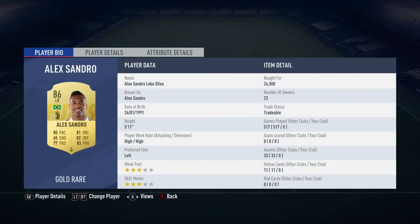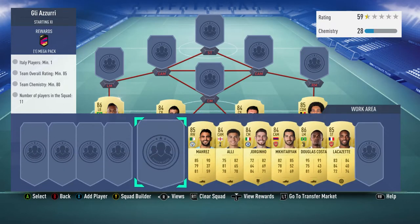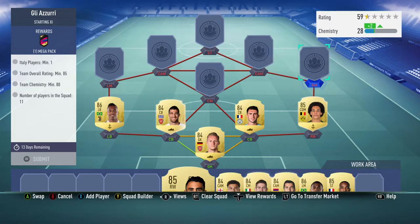The left back is Alex Sandro, bought for 24,500. He plays for Juventus in the Italian First Division and is Brazilian.